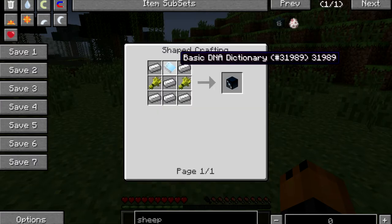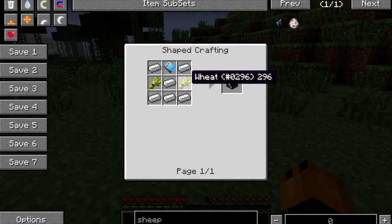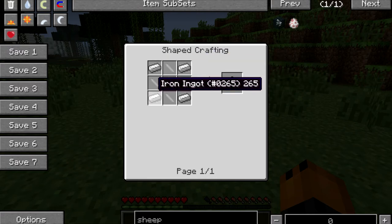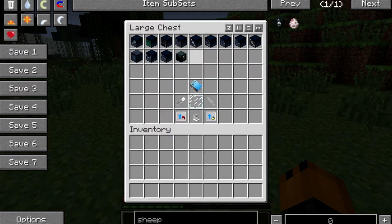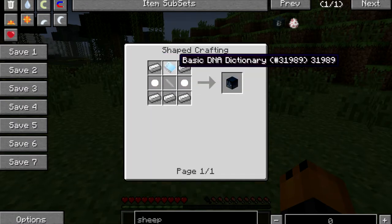To make the DNA breeder, you're going to need 1 basic DNA dictionary, 6 iron, and 2 wheat. To make the centrifuge, you're going to need 4 syringes, a basic DNA dictionary, and 4 iron. To make the syringe, you're going to need 3 iron, a glass bottle, and an arrow. To make the DNA combiner, you're going to need 5 iron, a syringe, 2 cells, and a basic DNA dictionary.